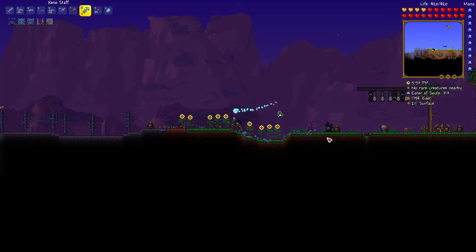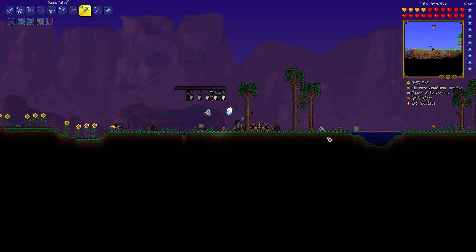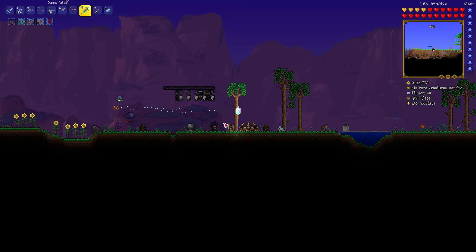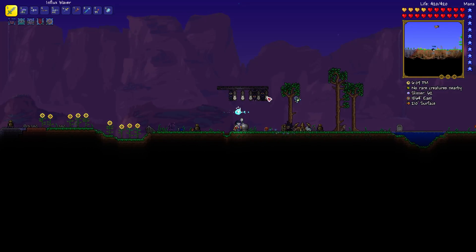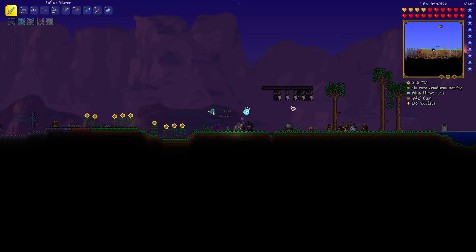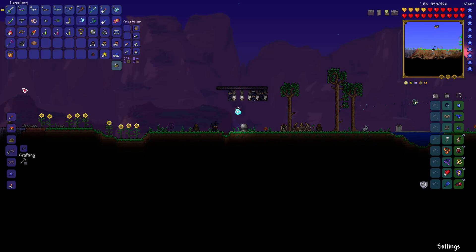One thing I noted during the video last week was that I would have done a lot better if I was in a nice flat area, because the enemies basically are going to come from both sides. And if there's any terrain, walls, holes, or whatever for them to get stuck in, I'm not going to be able to fight them so well. I've set all of this up now - this is the same arena I had set up for the Old One's Army at the 1.3.4 update. It's a nice little flat area. I put a bunch of banners here that I won in a few previous attempts. I'm hoping if I get the Horseman's Blade - that's the item I really, really want.